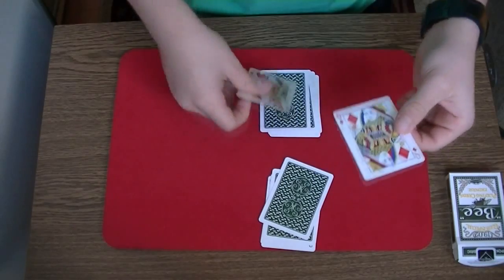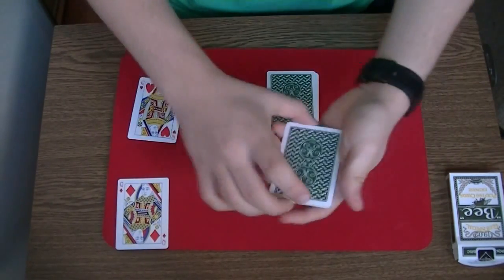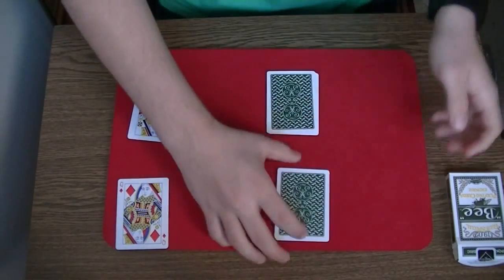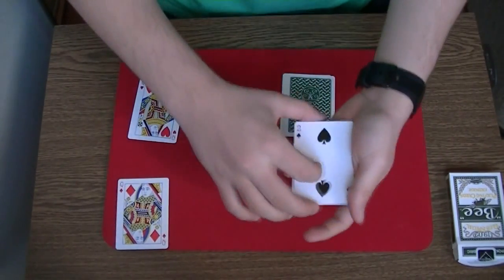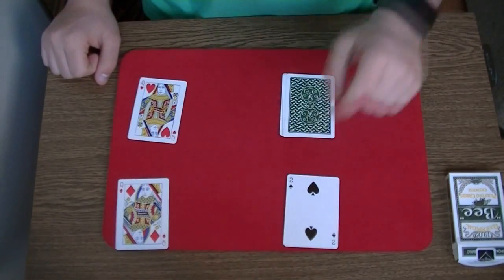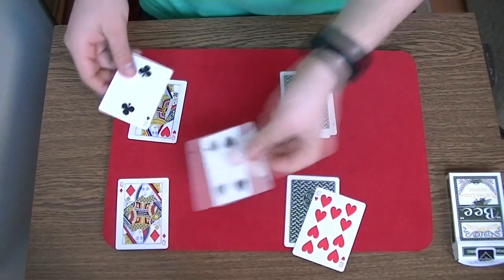Is this coincidence or is this magic? Now we have to do three moves — this pack does the first move, I do the second move, and this pack does the third move. This pack has the two of spades on top, and I have the two of clubs — again, a perfect match.